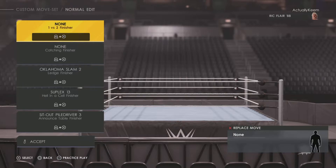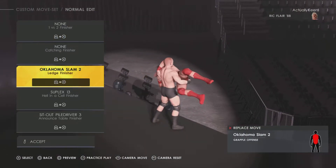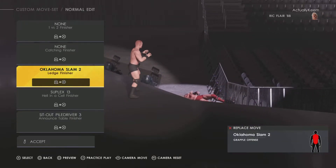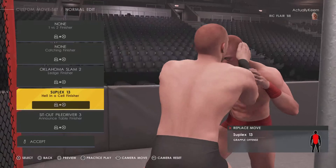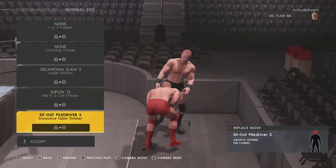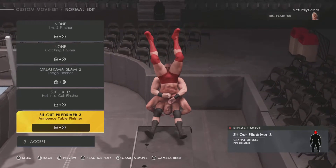No two-on-one finishers, no catching finishers. Oklahoma Slam 2 — another default finisher for most of these guys for the ledge. Suplex 13 is the Hell in a Cell finisher. Then you got the Sit Out Power Driver 3 for the announce table finisher.